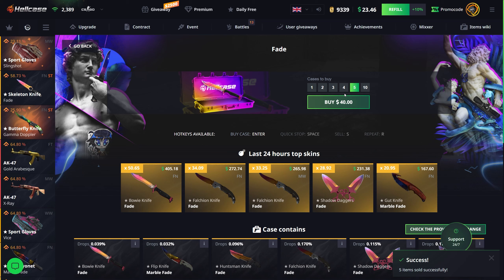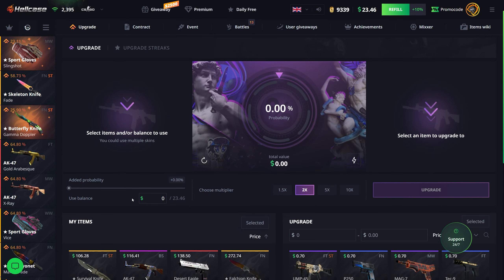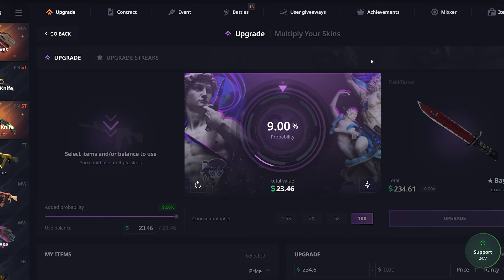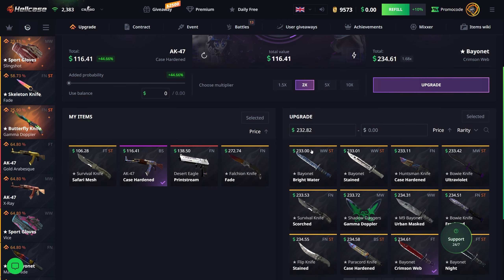Got 20 back, so I'm up to 633 in the inventory. Started with a thousand, so we're definitely not good, but better than we were earlier. I'm going to use this for upgrades — just gonna go for a really stupid 10x real quick with the balance I have. Then I'll upgrade this case hardened on a 2x.